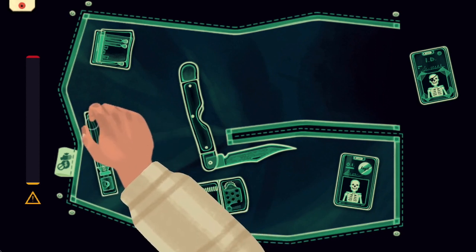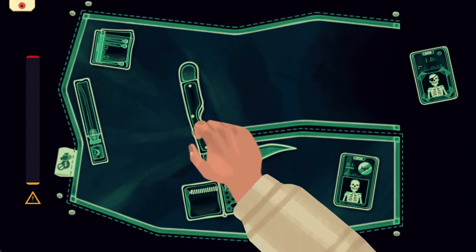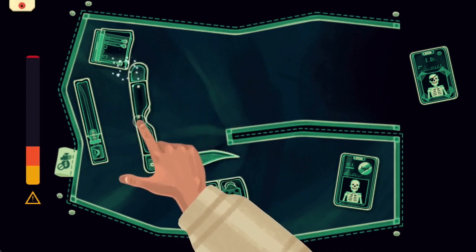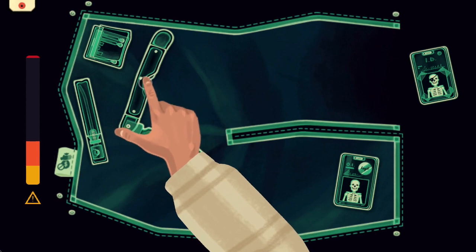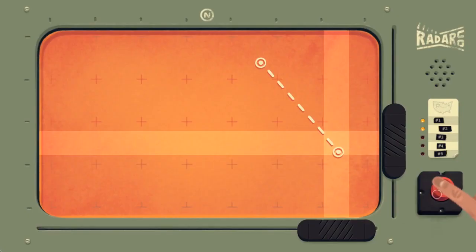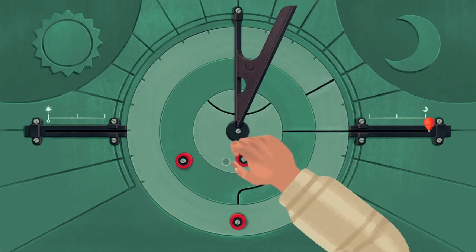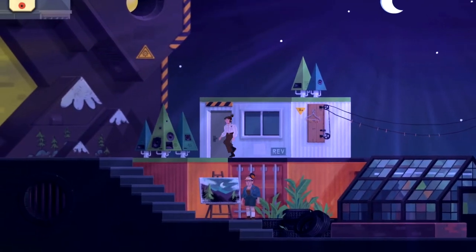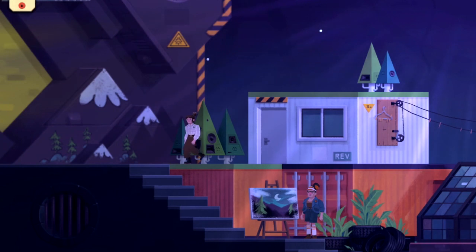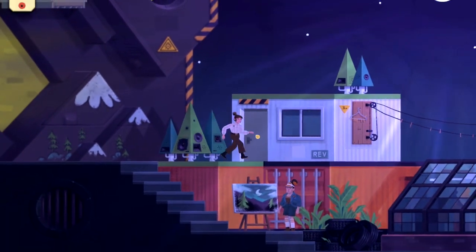On top of picking up items and tricking the colorful cast of supporting characters, you'll also run into a few interactive puzzles. One they return to a lot is a minigame that involves you gently trying to pickpocket somebody by slowly and methodically rearranging keys, knives, and pills without being caught. There's also an interesting minigame where you get to use an old-school tracker, as well as a dial you'll need to figure out in order to raise the artificial prison sun. It's complicated, and that's true of a lot of the weird and often goofy situations Noomi finds herself in. It's one of those stories where it all makes sense in the moment, but sounds like a fever dream when you're trying to describe it to somebody else.